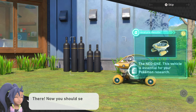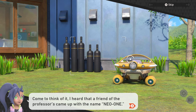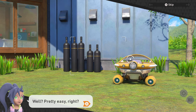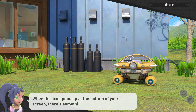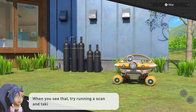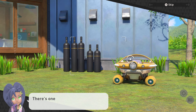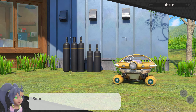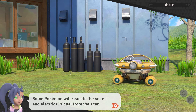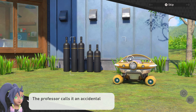Let's give it a scan! Now you should see the results! Come to think of it, I heard that a friend of the professor came up with the name Neo1. Pretty easy, right? When this icon pops up at the bottom of your screen, there's something nearby to check out — so pay attention to that! If you see that, try running a scan and taking a careful look around. There's one more cool thing: some Pokemon will react to the sound and electrical signal from the scan! If it gets their attention, that's your chance to snap a photo! The professor calls it an accidental say cheese feature!